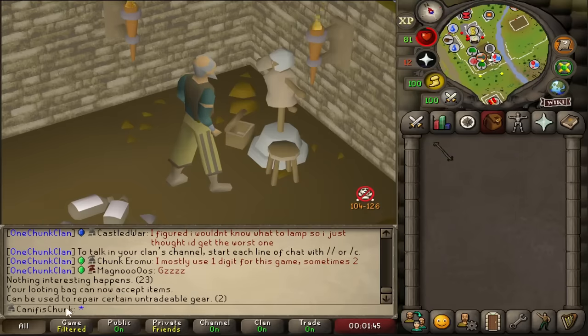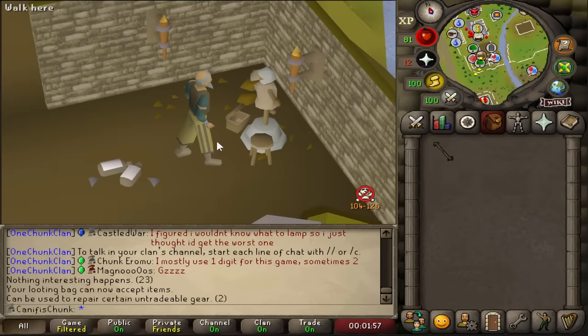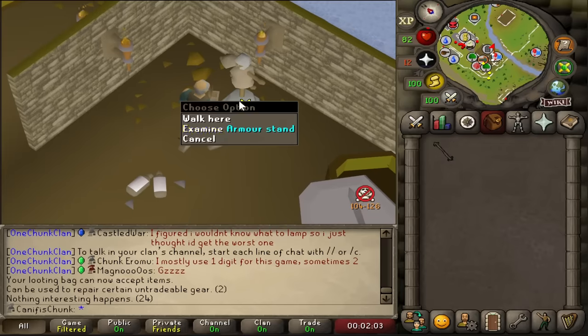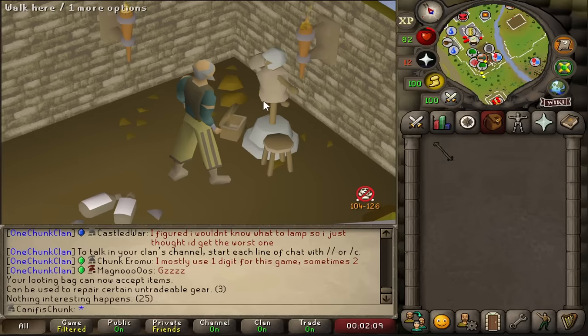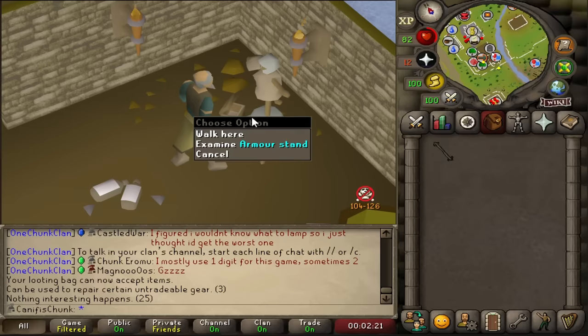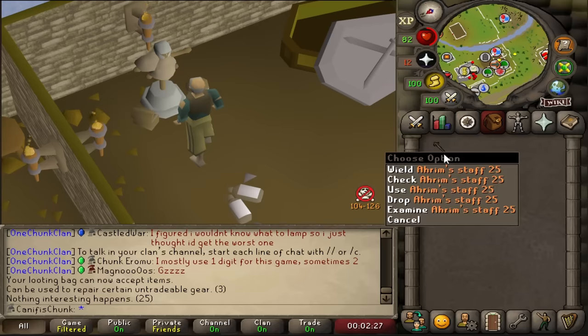When I examine it, it says 'can be used to repair certain untradable gear.' My thought is probably you can use broken Avernic defenders, or fire capes, or whatever on this instead of on Purdue and it will fix it, but you definitely cannot use it for Barrows gear - there's no left click option, just examine. It doesn't work for Barrows gear. It's weird because this seems to be exactly the same item as the one in the player-owned house, and the POH one categorically can fix Barrows gear.